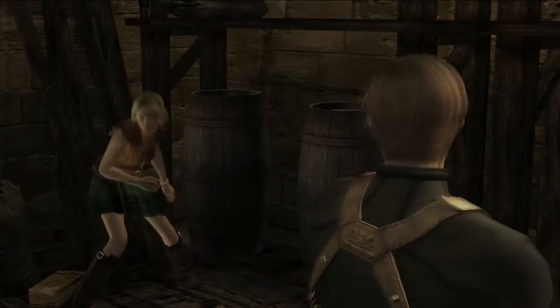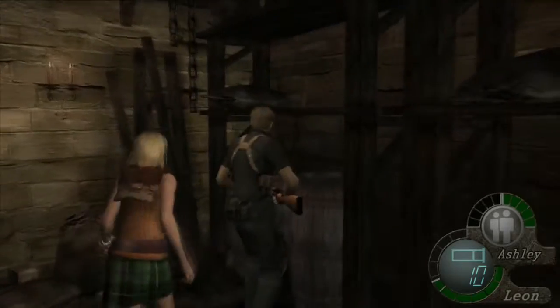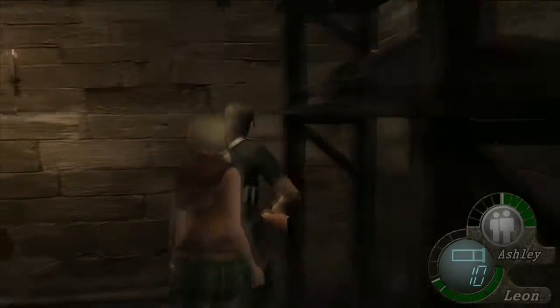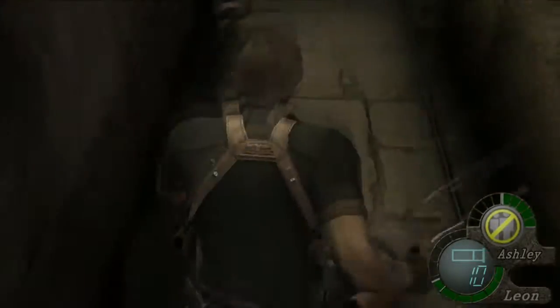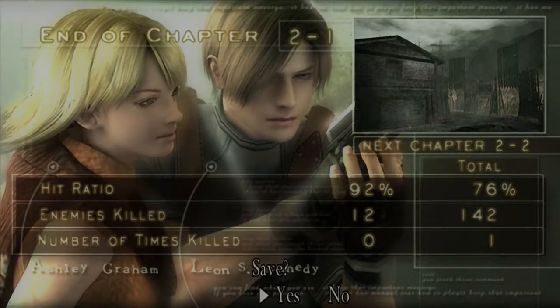Ashley is rescued. She's definitely not the worst sidekick, but definitely not the best either. If you accidentally nick her with the knife — dead. If you accidentally shoot her from a quick turn — dead. If an enemy catches her and walks off screen — dead. And she can't go down ladders, only up. But when you tell her to hide, she hides. That's the end of Chapter 2-1. Tune in next time for 2-2 — it's an exciting one. Until next time, this is Humble Guy, enjoy.